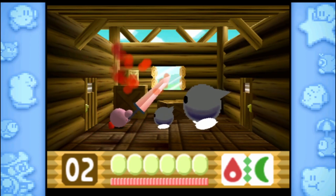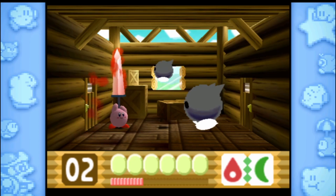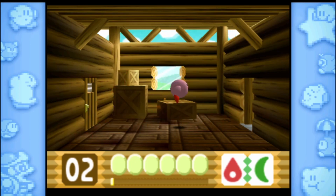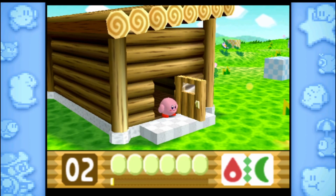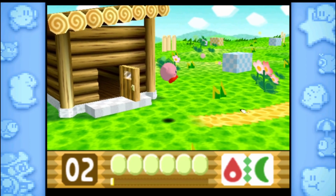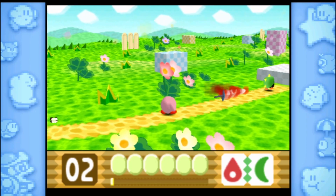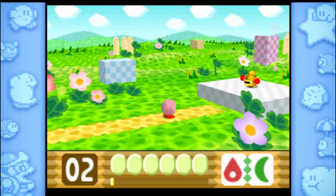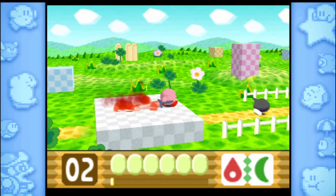Here we have our first kind of mini-boss. And yeah, there we go. That means there's a large variety of different kinds of attacks. And actually, a good portion of the game relies on this kind of mechanic.